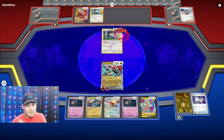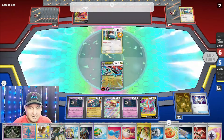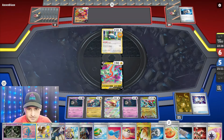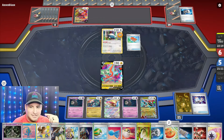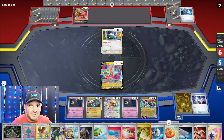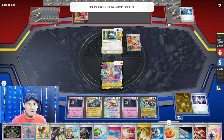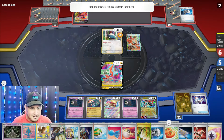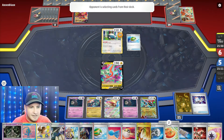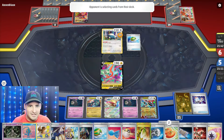They're gonna try to Counter Catcher, so I'm gonna drop it down there because then I can Dustclops and Dustclops again. I need my Collapsed Stadium - they're just gonna Counter Catcher, but then I Silene Counter Catcher. Dustclops Dustclops right now, as long as they don't put a Bravery Charm on it - and they're gonna. I could Dustclops Dustclops, get it out, no Bravery Charm - or I could just boss and take two more prizes.